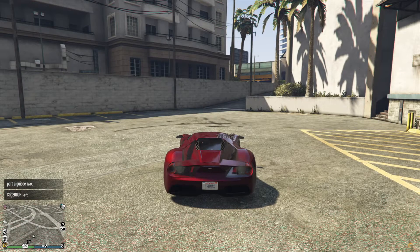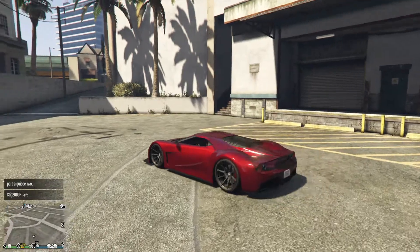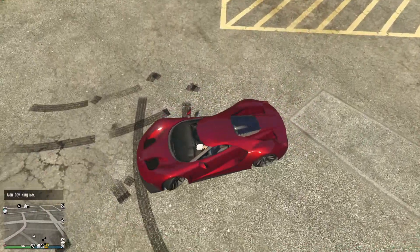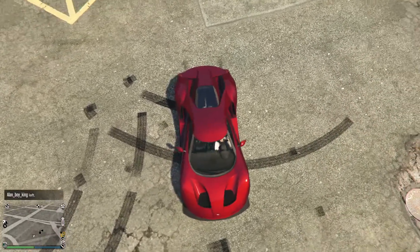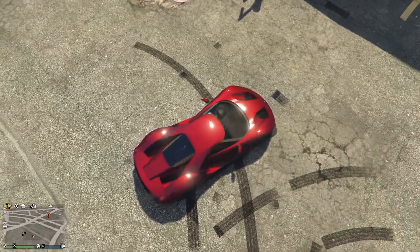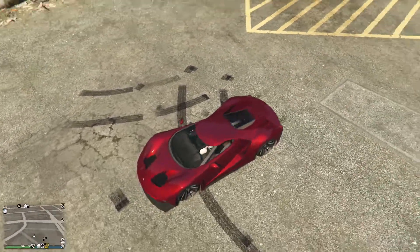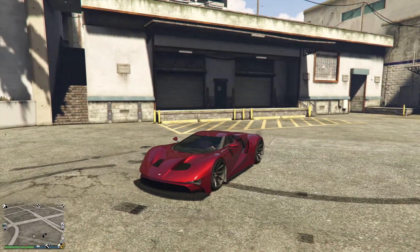Cabernet red metallic with Turin red pearlescent gives you this beautiful blood red color. It looks great in the sun — really beautiful.